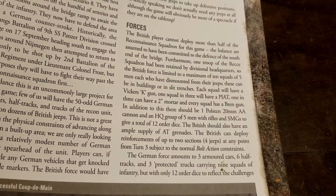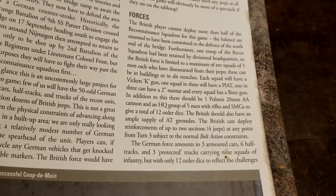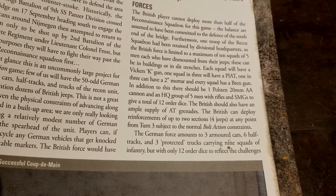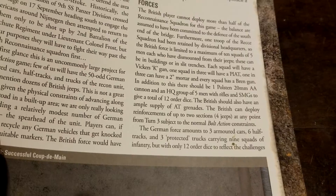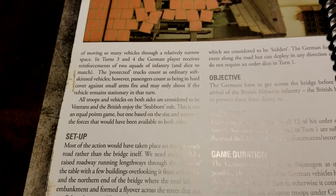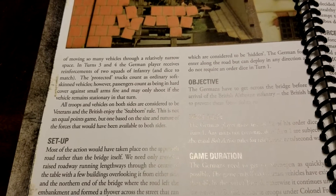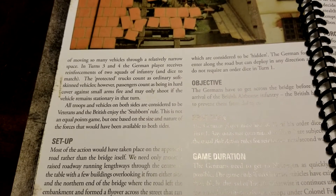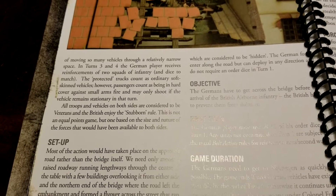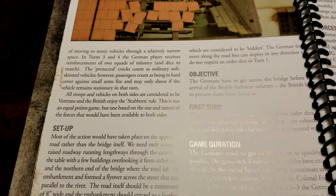The British also have an ample supply of AT grenades and can receive reinforcements of up to two sections in jeeps from turn three, subject to normal Bolt Action rules. The German force, in contrast, has three armored cars, six half-tracks, and three protected trucks carrying nine squads of infantry, but with only 12 order dice — reflecting the challenges of moving so many vehicles through a relatively narrow space. In turns three and four, the German player receives reinforcements of two squads of infantry and matching dice. The protected trucks count as ordinary soft-skinned vehicles; however, passengers count as being in hard cover against all small arms fire and may only shoot if the vehicle remains stationary that turn.